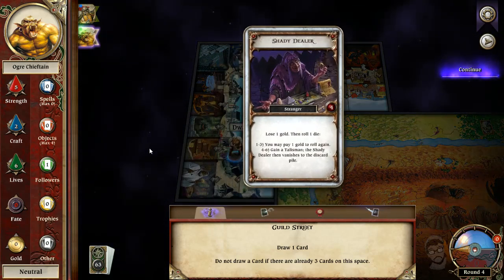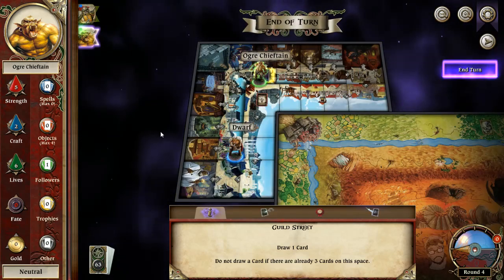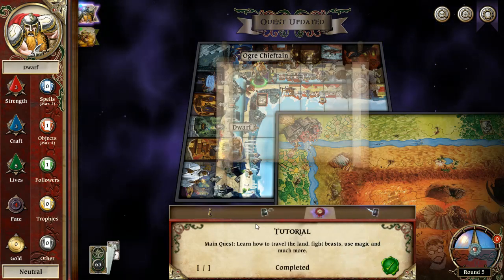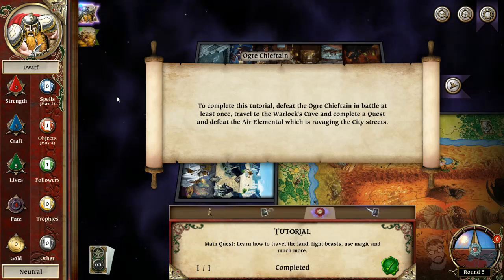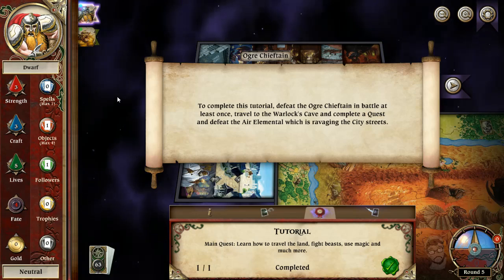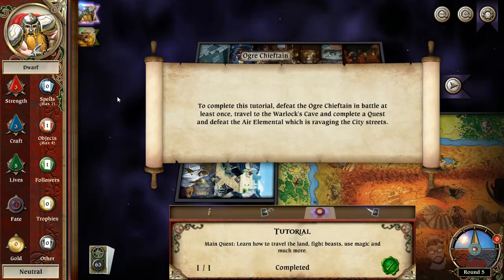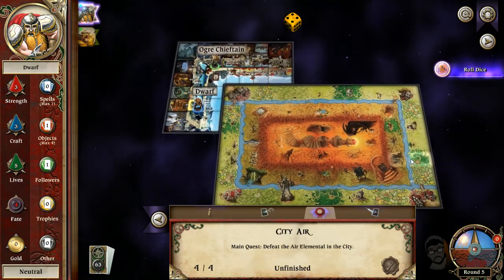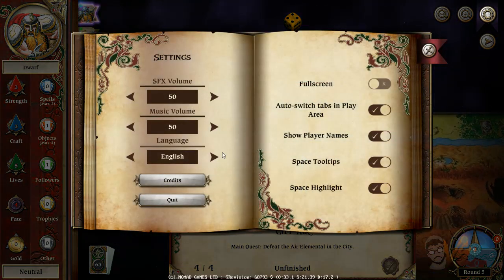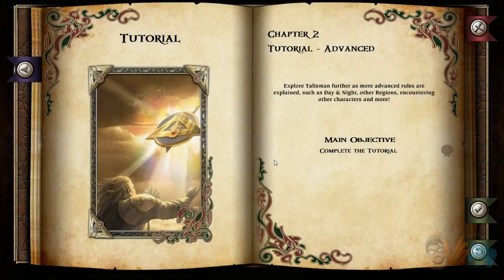What's he doing? Draw an adventure — shady dealer. Lose one gold, then roll a die. That sucks. We finished the quest! To complete the tutorial: defeat him in battle at least once. Guys, this might take a long time. Travel to the warlock's cave and complete a quest and defeat an air elemental which is ravaging the city streets. I pretty much understand what the quest is — I don't think we need to complete it. Let's go back out.